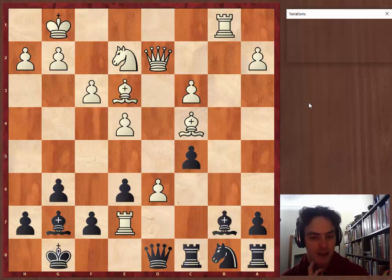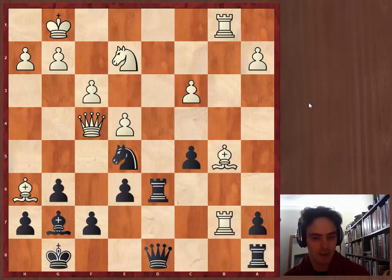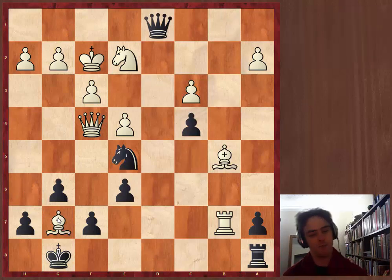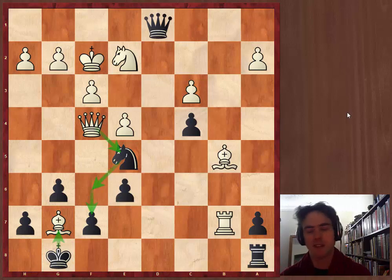I never find any counterplay. I'm dropping pieces. Then white is getting ready to do a nice big attack. He just took my bishop — and here's where I resigned. Because after I recapture, he's going to take my knight with check, then come here and checkmate me. Everything is terrible. I've been suffering this game forever and couldn't do anything because of white's really powerful center.